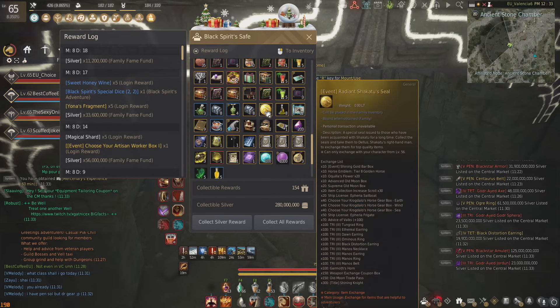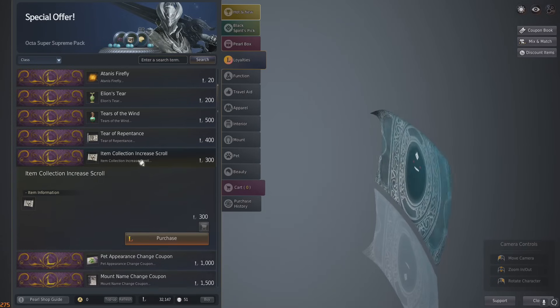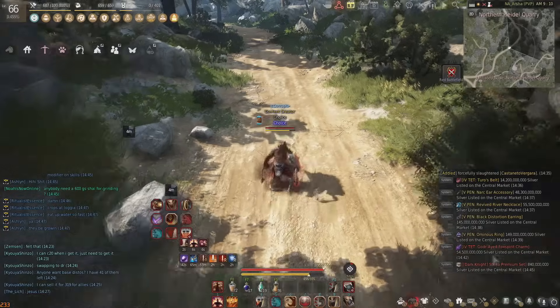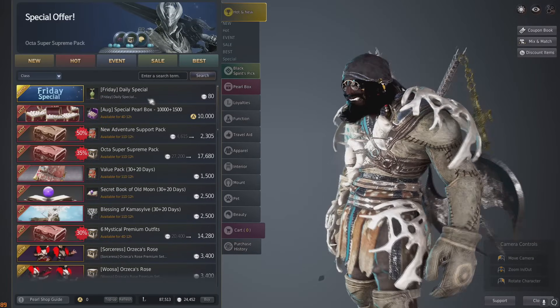You can also get loot scrolls from your Radiant Shikatu seals, and you're going to get about 15 loot scrolls per month by using your Radiant Shikatu seals on loot scrolls. You've also got your loyalties — this can be three loot scrolls every single week for logging in and using your 300 loyalties, which is a day and a half of loyalty, so that is going to be about 12 loot scrolls per month.